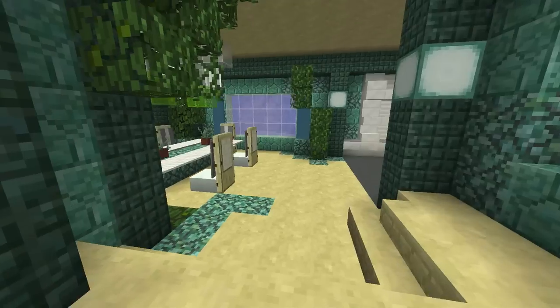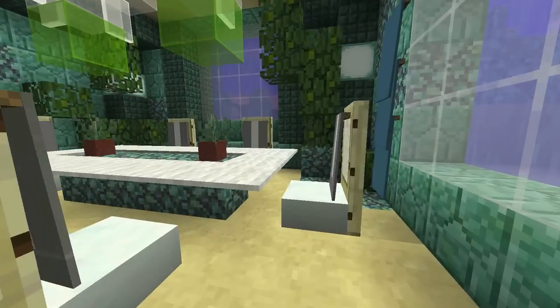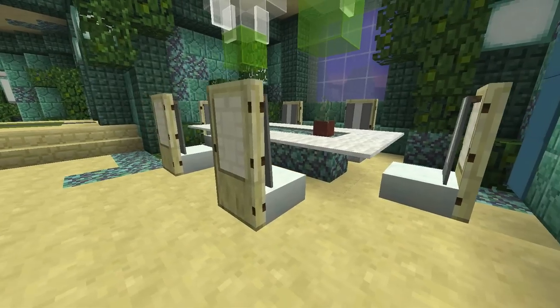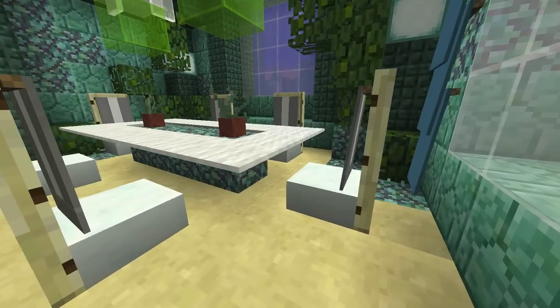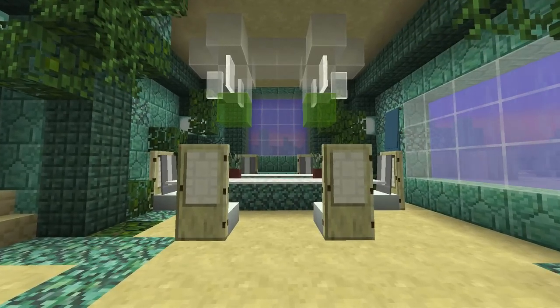Here is our dining room! We used some of the new chairs from 1.8 and incorporated banners to create a really unique and awesome-looking chair design. Look at that — isn't that really cool? We also have a table and some chandeliers in here.